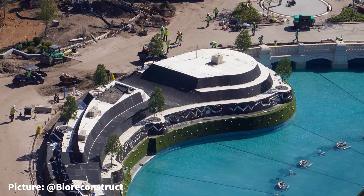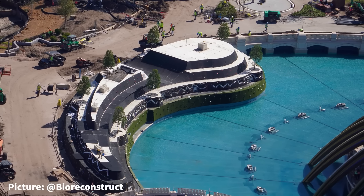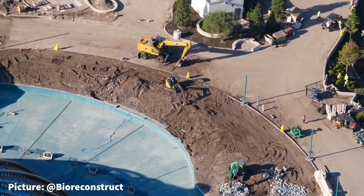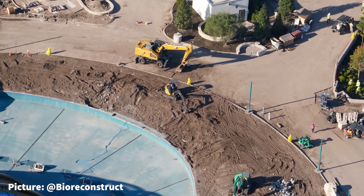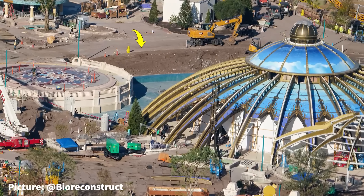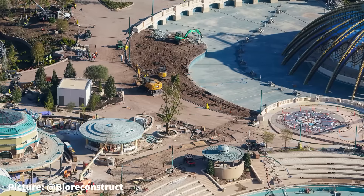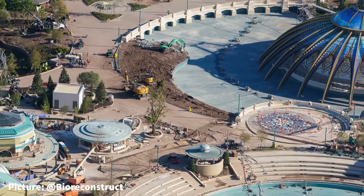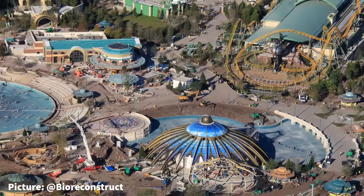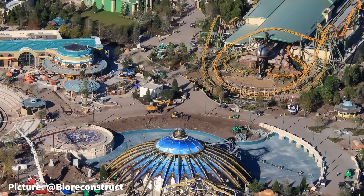The biggest change in this week's update is that the foam berm on the edge of the central water feature has completely been demolished and removed. A flight about a week before this update showed the demolition beginning, but no one noticed because no one would have imagined crews would be demolishing the berm they had been working on for the last several months. Was there a fatal error in the construction or design? Or did Universal change its mind mid-build to replace the berm with something else? What are your thoughts on this huge mystery? Be sure to leave a comment below.